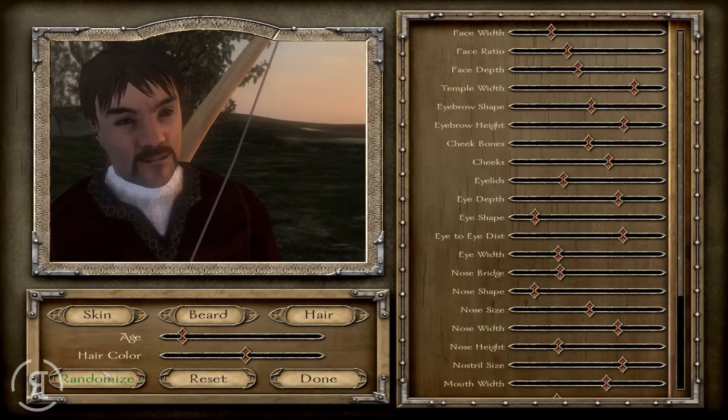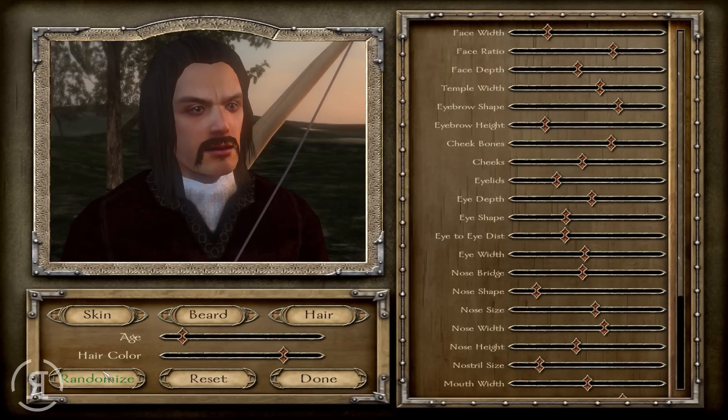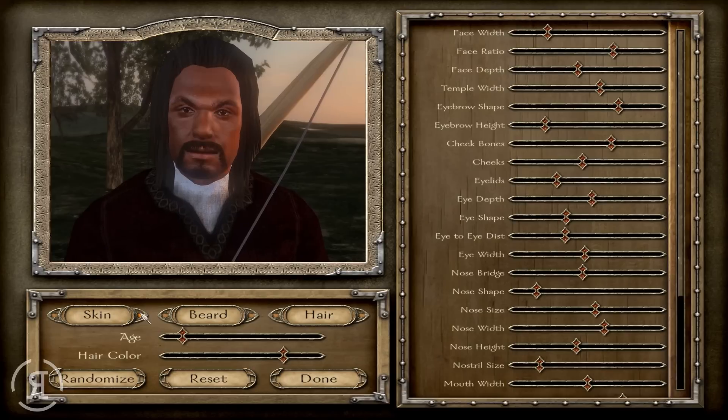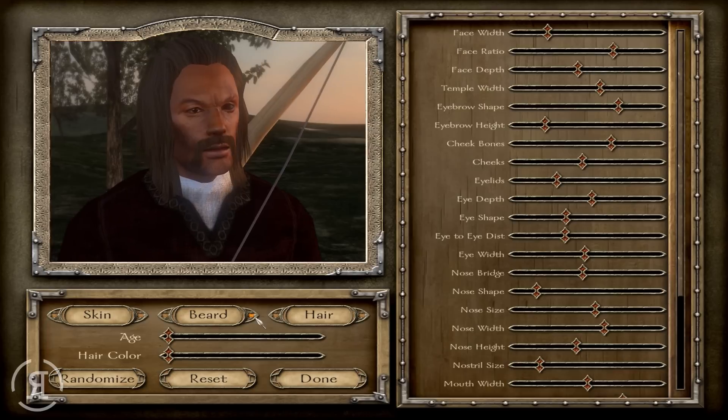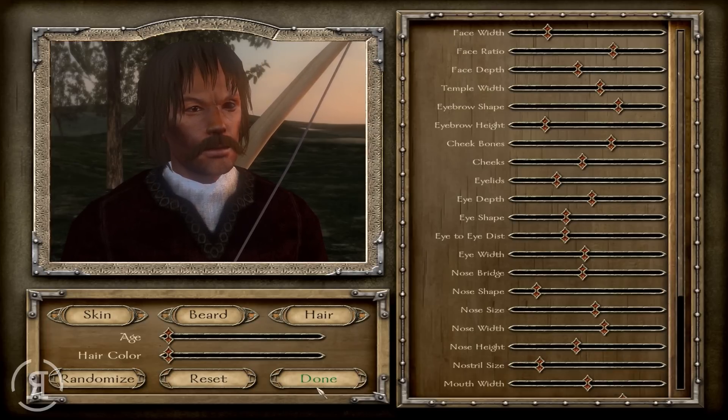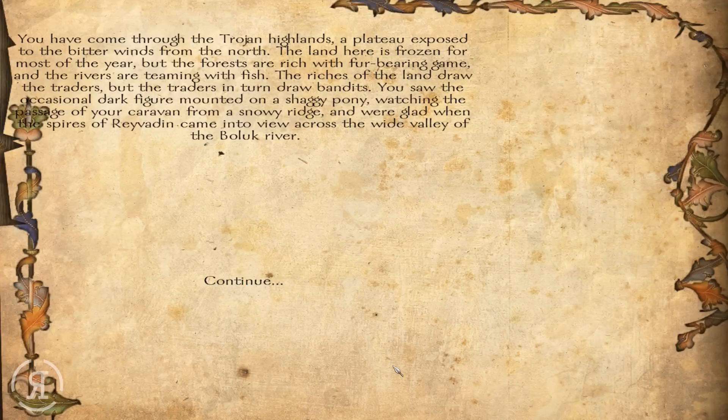We're choosing something rather fitting. You have come through the Trojan highlands — a plateau exposed to the bitter winds from the north. The land is frozen for most of the year but the forests are rich with fur-bearing game and the rivers teem with fish. The riches draw traders, but traders in turn draw bandits. You were glad when the spires of Troy came into view.